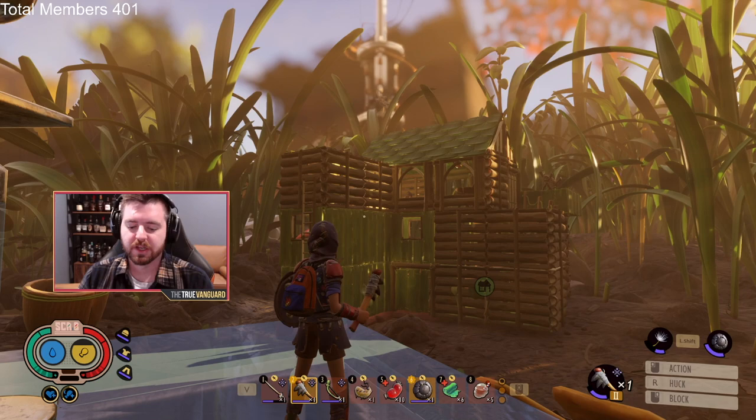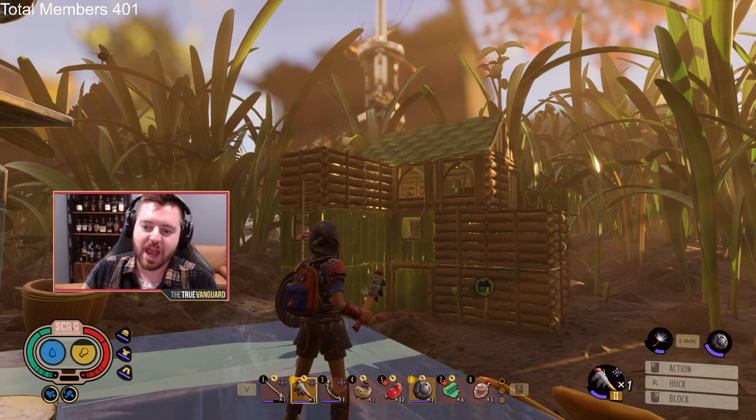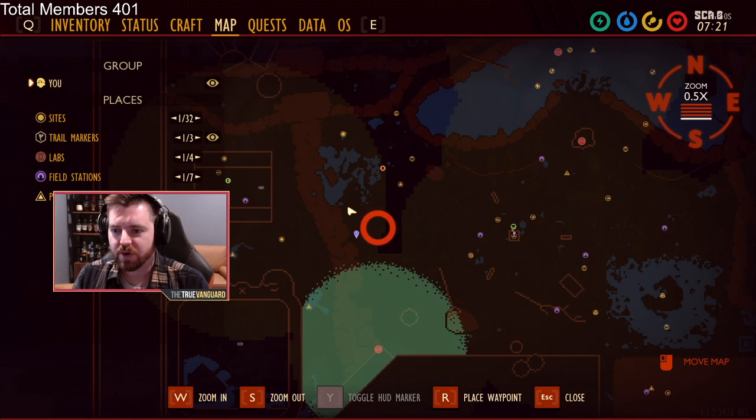Hey everybody, welcome back to the channel. If you're tuning into this video, it's because you're having a hard time with the wolf spiders — maybe you're after the insect bow, maybe you're after that dagger, maybe you're just tired of getting your butt kicked by these wolf spiders and you want to take one down just to say you did it. I'm going to show you how to do it.